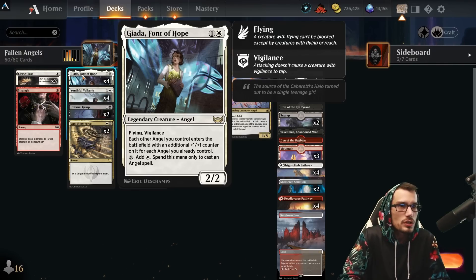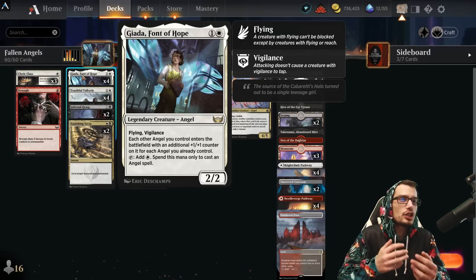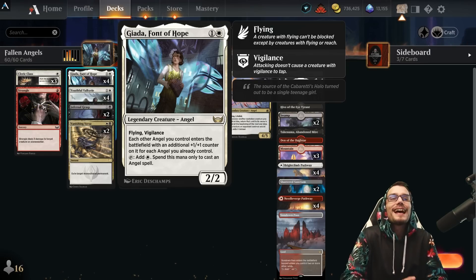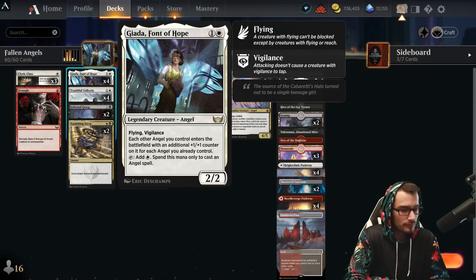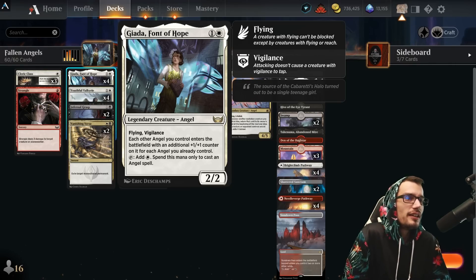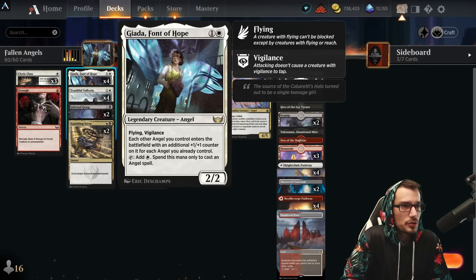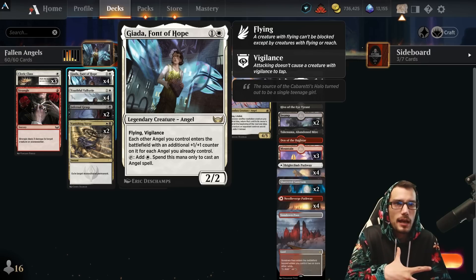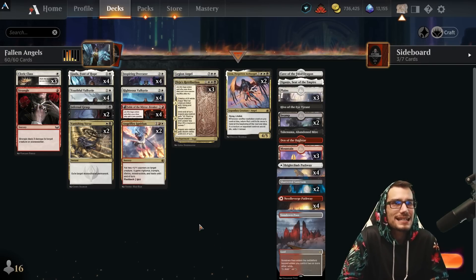Font of Hope for two: a 2/2 with flying and vigilance. Each other angel you control enters the battlefield with an additional +1/+1 counter for each angel you already control — which really helps with the tokens you're making with Kiki-Jiki. You can also tap it for one white mana to cast angel spells. It has vigilance so you can attack, deal damage, and still tap it for mana to play more angels.